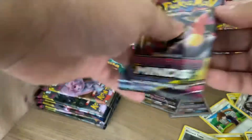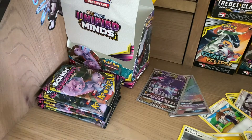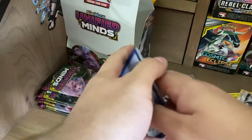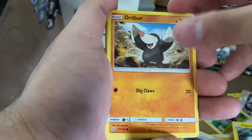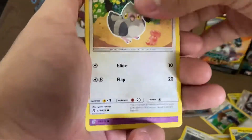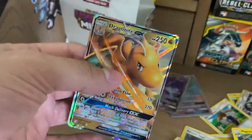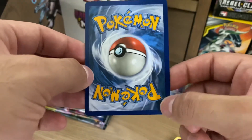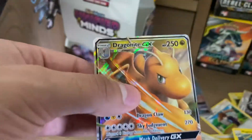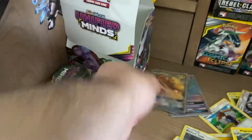On to the next pack — Giratina and Garchomp on the cover. Still hoping for that Mewtwo and Mew Rainbow Rare — that would make my month. Electric Energy, Normalium Z, Hapu, Magneton, Drillbur, Dwebble, Pidove, Munna, Pikachu, Reverse Holo Sableye, and a Dragonite GX! We just got some pretty good packs in a row — I guess that makes up for the bad start. It's very off-centered from right to left, but in really good condition. Sleeve it up — Dragonite GX.